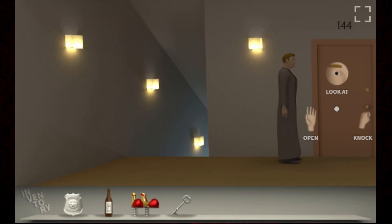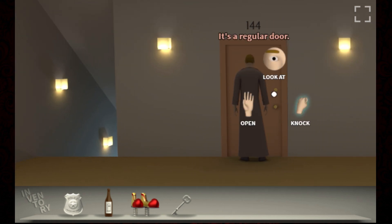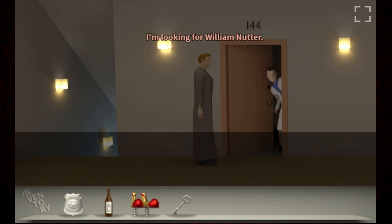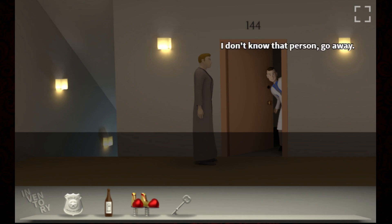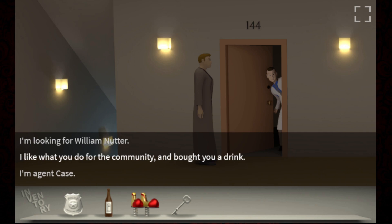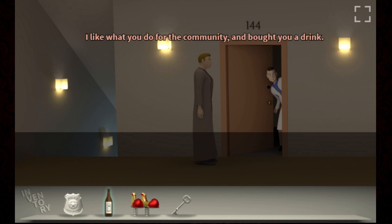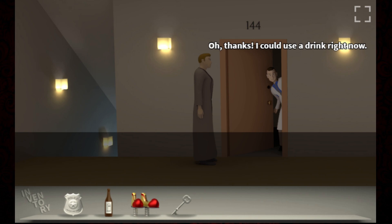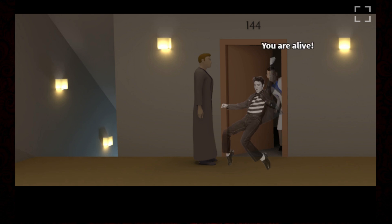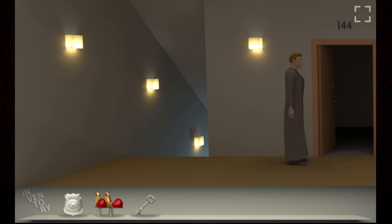Loading images. That was weird. Look - it's a regular door. Who are you? What do you want? I'm looking for William Nutzer. I don't know that person, go away. It's important. There were other dialogue options. I like what you do for the community and bought you a drink. It's a drink. I could use a drink right now. I knew it - you are alive! Wait, I'm your biggest fan. That was totally nuts.